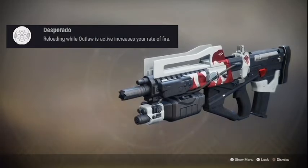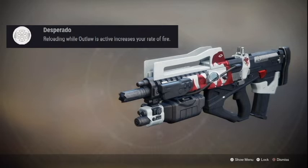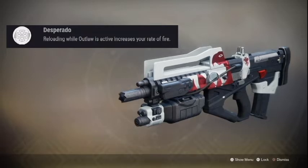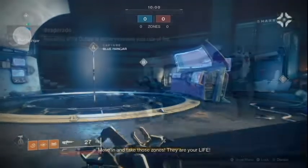Number two: reach valor rank Heroic. This one is easy but just takes a lot of time like all these quest steps. Really what you need to do is play Rumble, because that is the fastest game mode, and if you place in the top three that will count as a win and keep your streak.